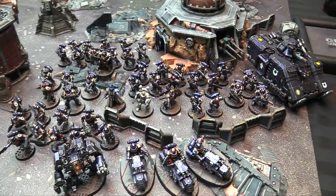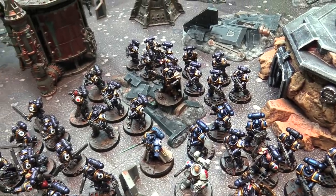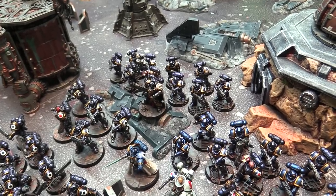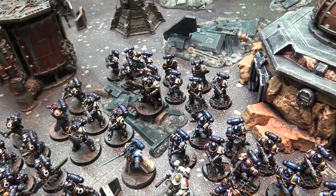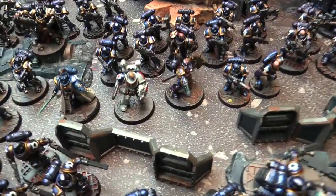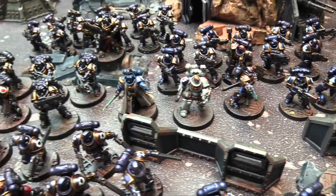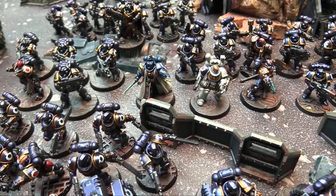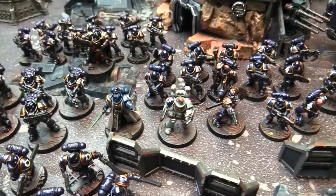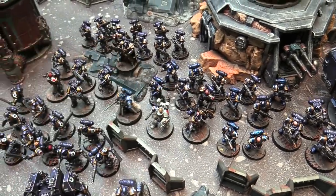Here's my 2,000 points: one battalion of Ultramarines led by Captain Trajus in his Mark 10 Gravis armor. He's got the Trenching Cloak — at the start of the movement phase he gains D3 wounds, and gets a 5+ invulnerable save on top of his 4+ invul. He's armed with a Mastercrafted Power Sword and a Mastercrafted Heavy Bolt Rifle. I've also got a Lieutenant with a Storm Shield, Mastercrafted Power Sword, and Volkite Pistol, plus a Primaris Librarian who knows Storm of the Emperor's Wrath and another smite power, and a Chief Apothecary as an Elite choice.